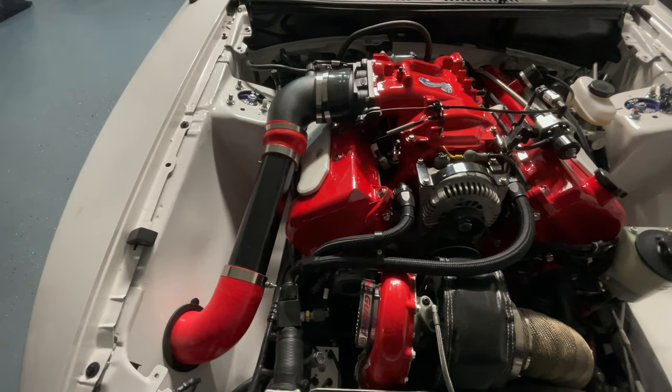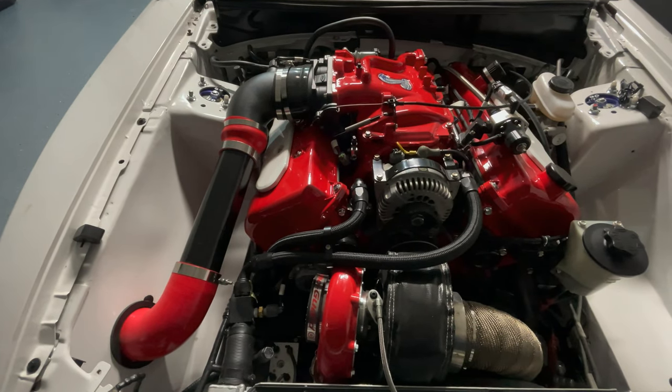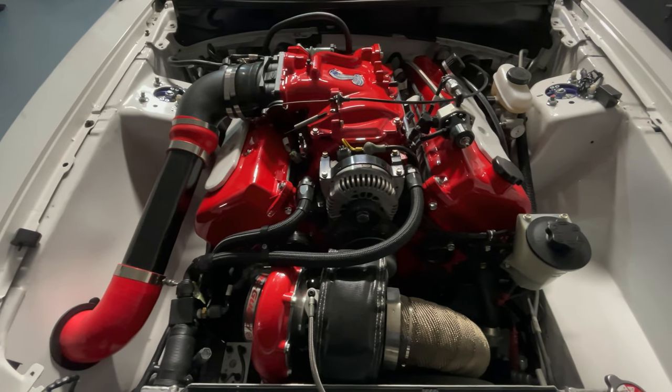Let's talk about the 2001 Cobra. The 2001 Cobra made 320 horsepower. It also sported an aluminum block but had revised cylinder heads to help address the low-end torque issue that the B-head suffered from.